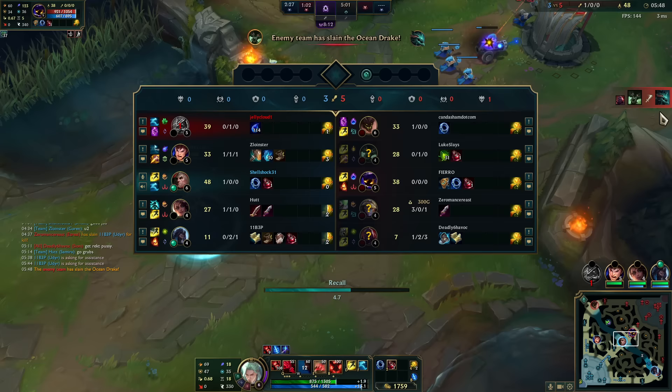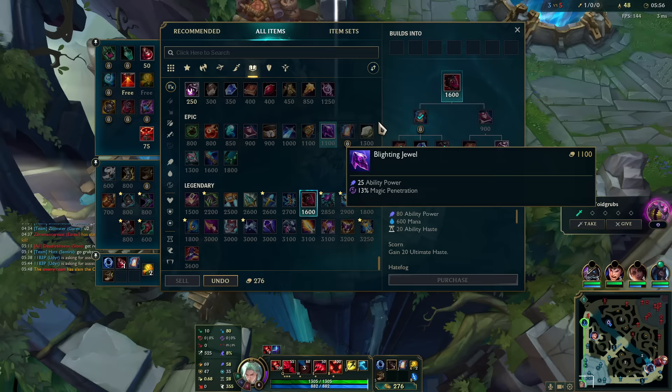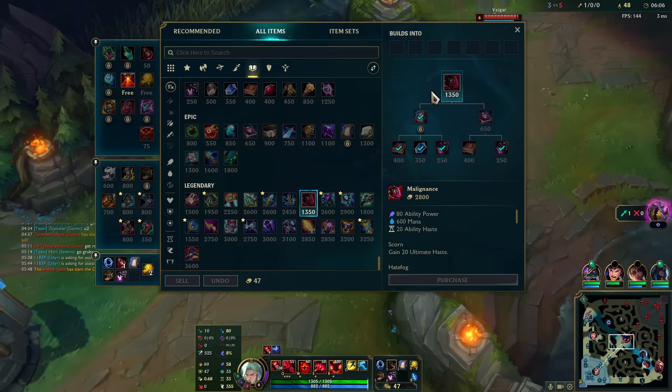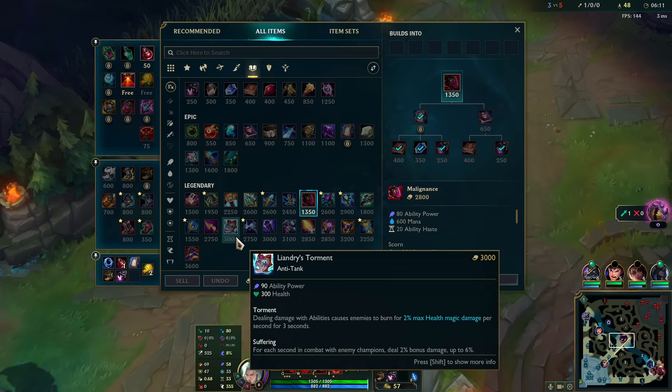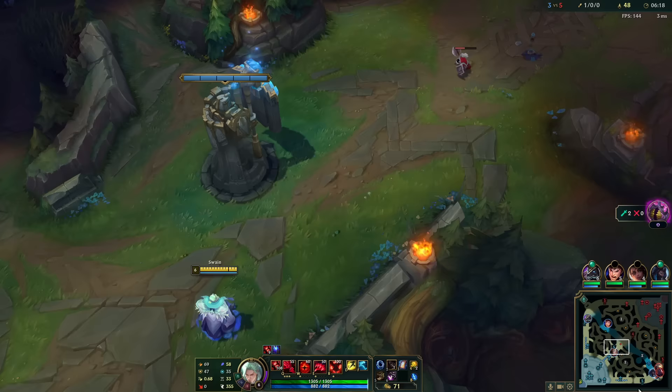Nasus scales — he started with a Tear which is pretty weak. We're going to go Malignance first, I don't mind. Rylai's first might be better but I'll just get this — people want to see the burn zone right away. It doesn't give any HP so that's the downside. We could do Malignance, Rylai's, then Liandry's third, then Riftmaker, then maybe Cosmic Drive or something situational.